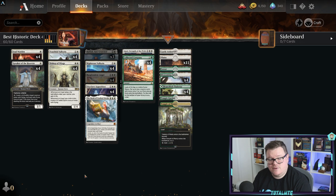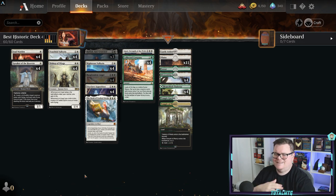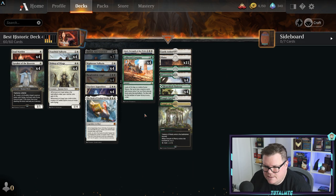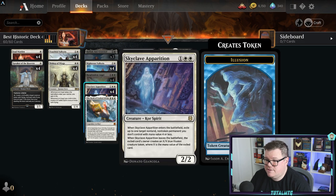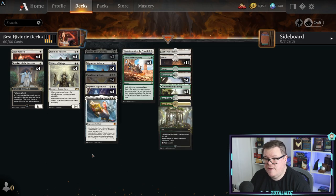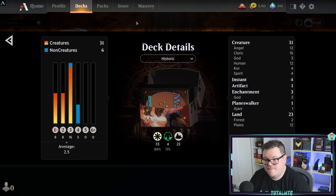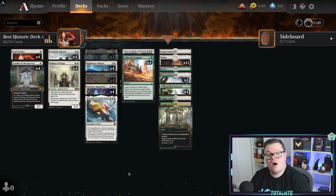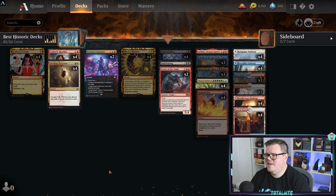This deck is very different to the other ones we've seen - those are very aggro while this is about stabilizing, gaining life, flying over the top with evasion, and using Collected Company. All the creatures are three mana or less so you're always hitting with it. Running 31 creatures with an average CMC of 2.5 and six non-creature spells. Angels life gain Clerics is a very good stack and one of my favorites to play.